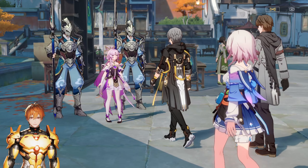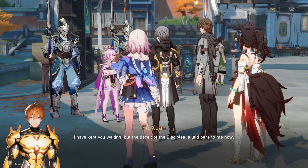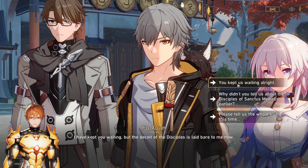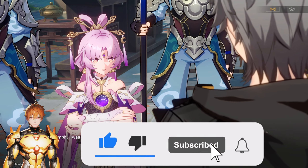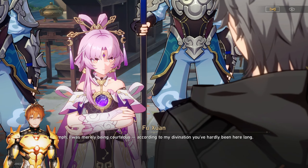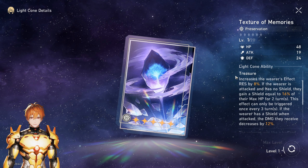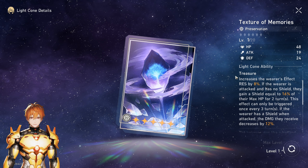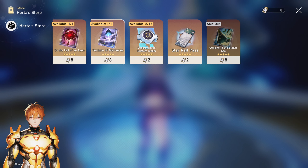Hello guys, welcome to my channel. Today I want to talk about Herta bonds and why I recommend that you should start saving them right away. The biggest reason to potentially save your Herta bonds is because in 1.3 we are getting Fu Xuan, and it's very possible that Fu Xuan could use this light cone. This could easily be her best free-to-play tank light cone. I highly recommend saving your Herta bonds, or at least stacking up to 8, for 1.3.